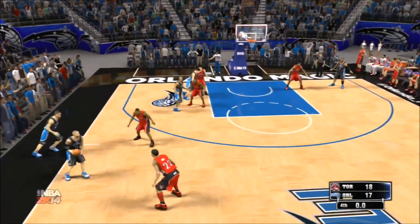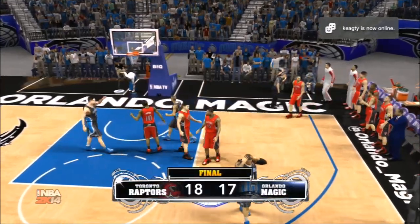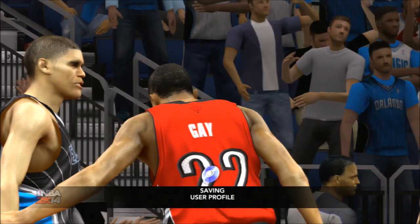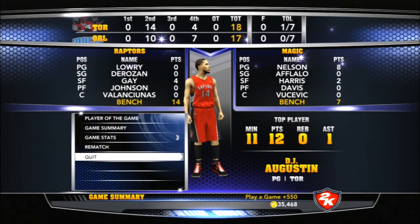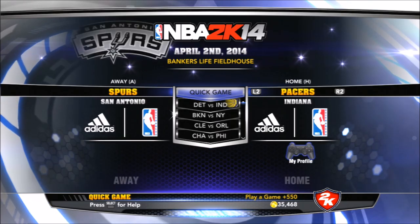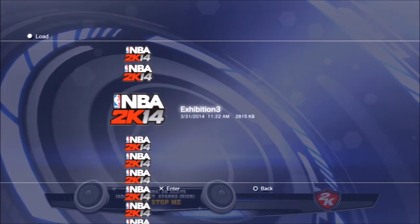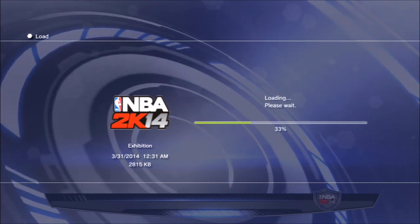So the point of all this is, once you take down all the clock and get to your last 30 seconds, you have to score a bucket, call a timeout, do something so that it saves that point of the game. Because if you don't do any of that in your second quarter and you just stand there and save it, it's not going to save at the 30 seconds — it's going to save at the last time the ball had to be inbounded or there was a time in possession. So you have to get to the 30 seconds, do something — foul, whatever — just get it saved there so you can come back and play from that point.